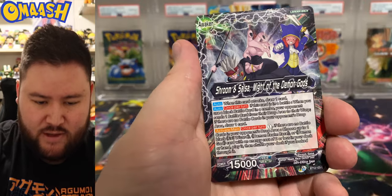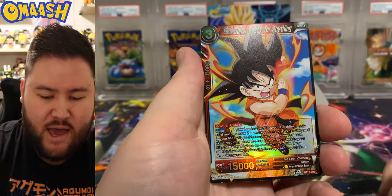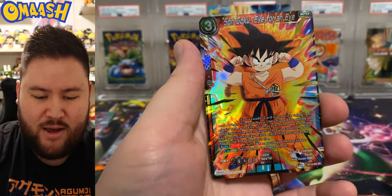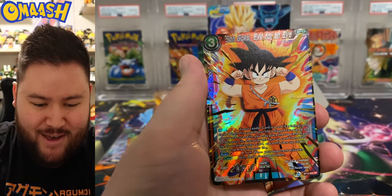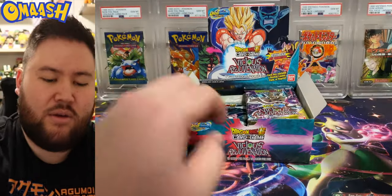Whoa, look at that leader — it's the back. Leader front, as we get a common Goku. And we get the super rare Goku — look at him flexing. Very nice. Love little young Goku, very cool.